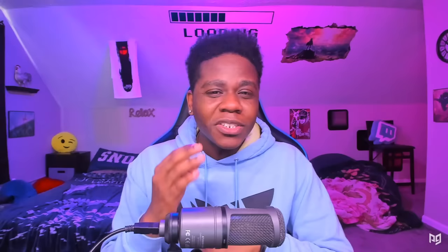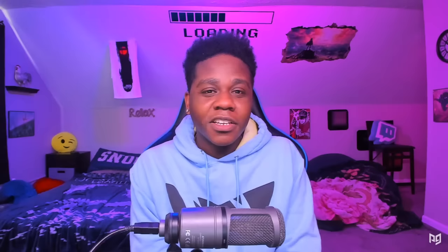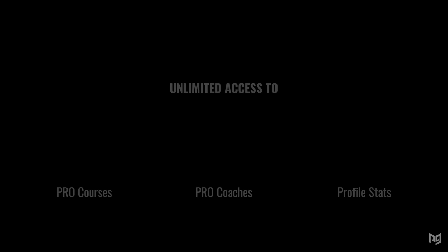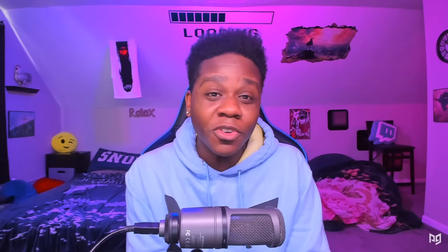Before we go any further, what is the first advanced technique that you learned in Smash Ultimate? Be sure to let us know in the comments below. For more in-depth character and tech guides, you can check out our Smash section on ProGuides.com. In addition to our informative tier lists, you can access pro courses taught by top players such as MKLeon and ESAM, and even get yourself a pro coach with our Play of Pros platform. You can also tune in to our live courses taught at 12 p.m. Pacific time on our YouTube channel. Make sure you subscribe and turn on notifications so you can be notified of when we're live and when our new videos come out.